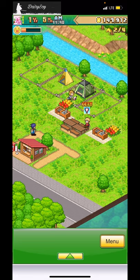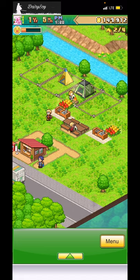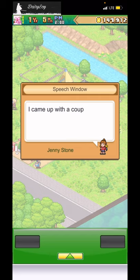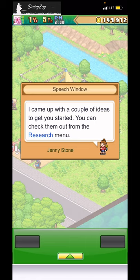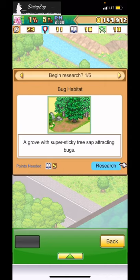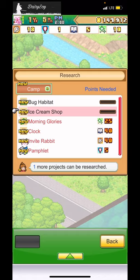I'm going to eat some cup noodles — let's just watch the cash roll in while I do. I want some guidance on what to do next. Jenny says: 'Hey boss, have you thought about brightening up the camp with more plants and other facilities?' She unlocks a research menu. I'll research 'bug habitat' — it's cheap. Ice cream shop? Yes! I can't afford much else though.